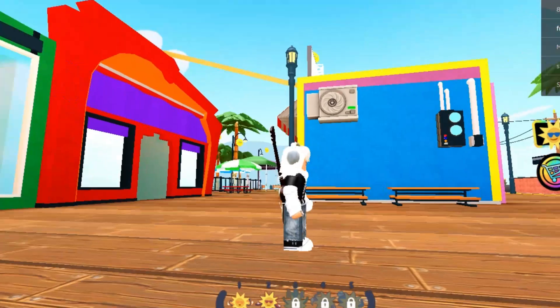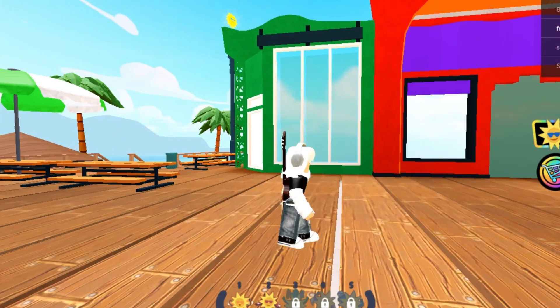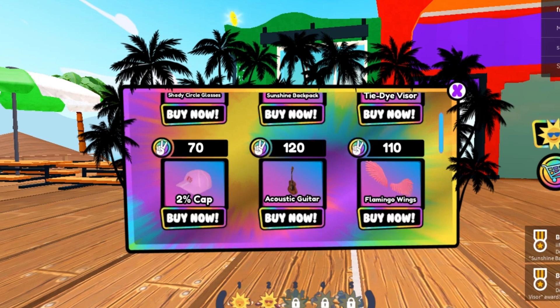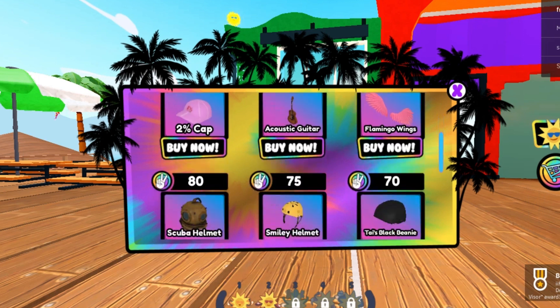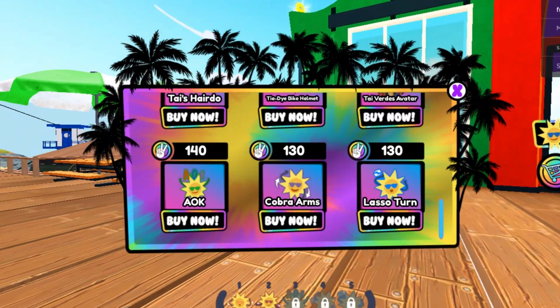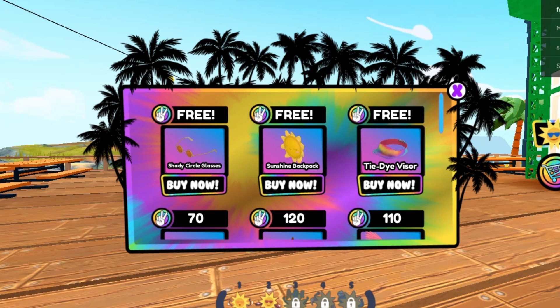So guys, once you've joined the game, all you have to do — it's really simple — you just have to open the shop and claim these since it's free. Just click on it and you'll receive a badge. That's pretty much everything you need to do. There are other items as well; I'm not sure if they're free, but you just need to earn these point things. But the three free things are these three things.